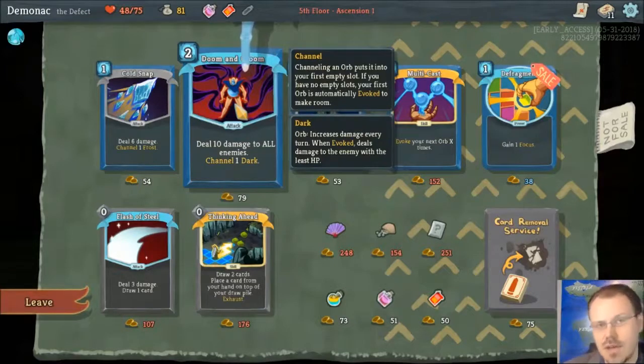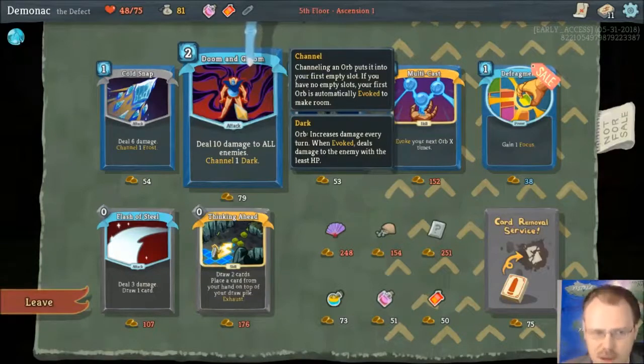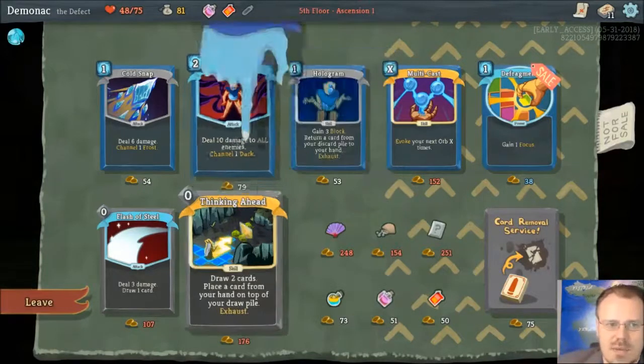Dark orb has a passive that every turn adds six to the counter on that particular dark orb. When the dark orb goes off, it chooses the enemy with the fewest hit points and hits it for six damage for every charge that's built up — six damage for every turn you've had that dark orb out there. They start with one charge, so they start doing six damage if evoked, but do nothing if not evoked — they just sit around and build up.